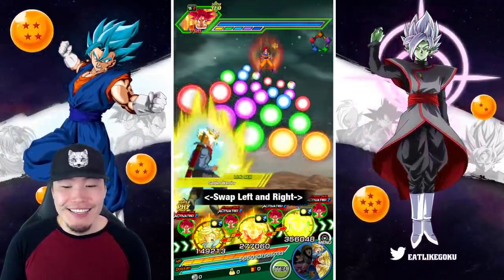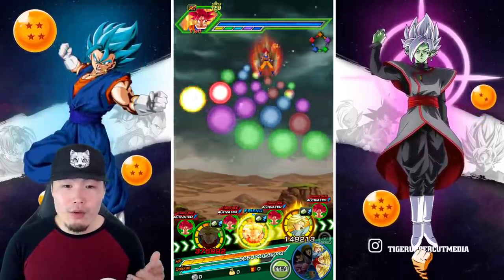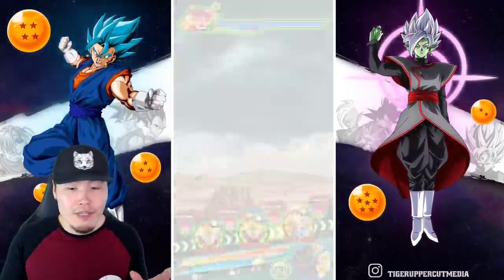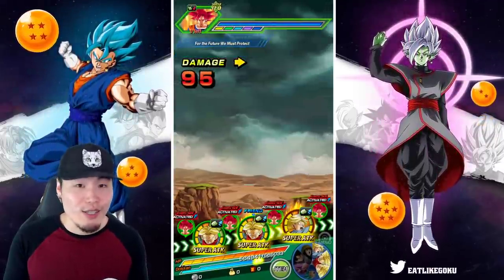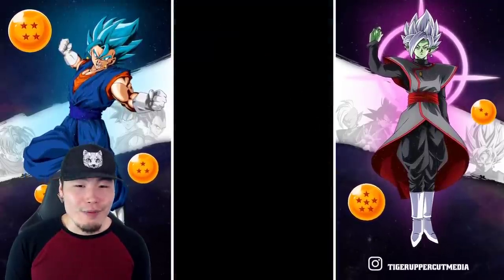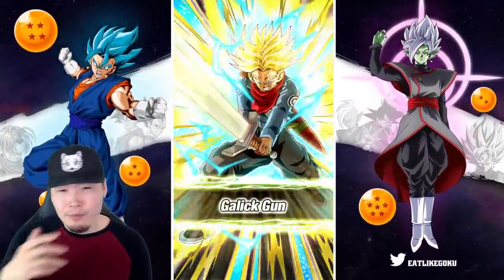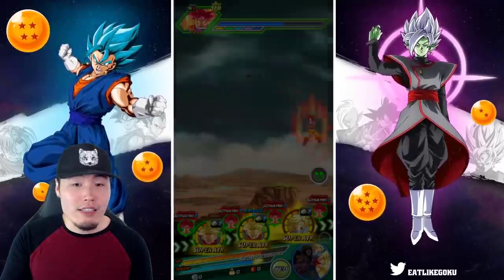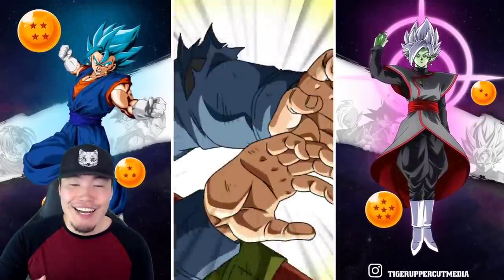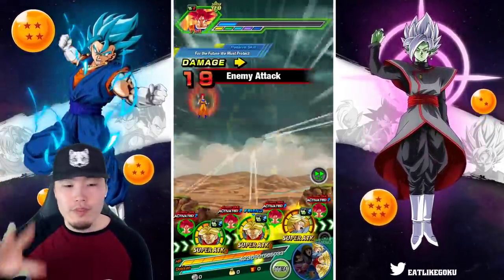I'm going to keep the Trunkses together so I have the supports coming back for the Rose and Goku Black rotation. Don't worry about this rotation being a bit off — we're not here to showcase the Trunkses. Tech Trunks is still one of my favorite units in the game just because of how amazing he is. Defensively he's great — offensively he could be better until you pop his active skill — and then his defense is just off the charts. Anyway, going back to Rose...